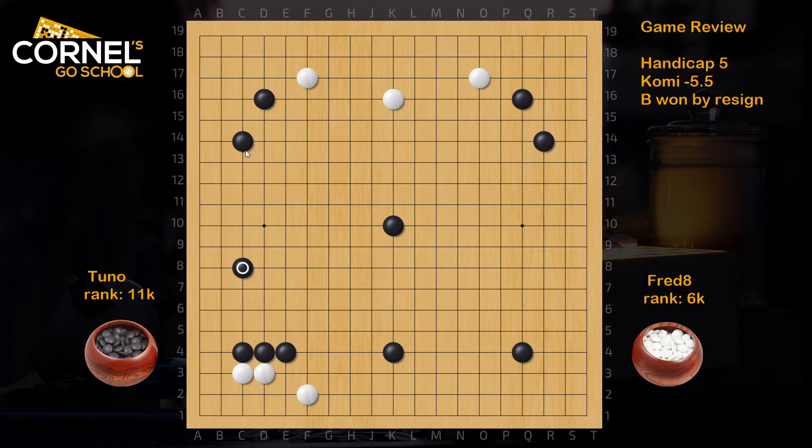Playing too close leaves a bigger gap on the left side, so at some point white can come in with a shoulder hit, or even invade at C11 or D11 — then the left side won't be so large anymore. White plays an inside approach. Actually it's good for white to play R6 because there is more space on the right side. If black simply defends, white has a lot of room to fix a base. But with the inside approach, black can kick — that's a very good decision. White goes up, black defends.